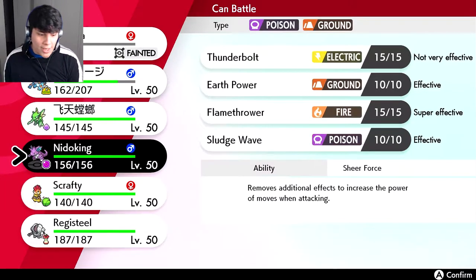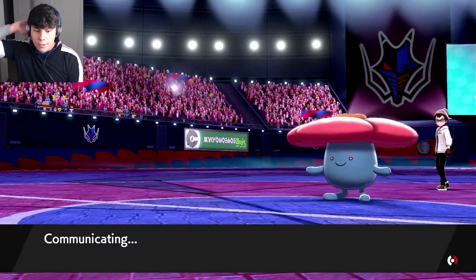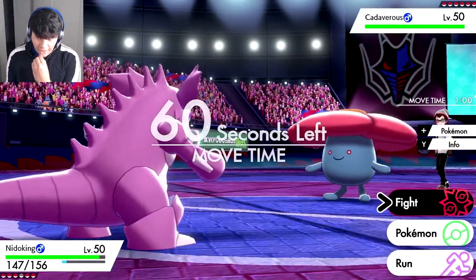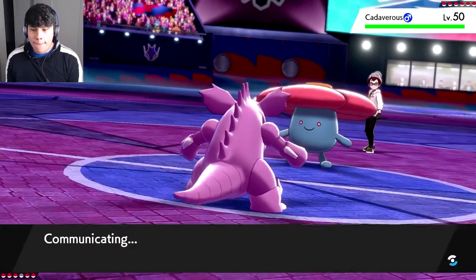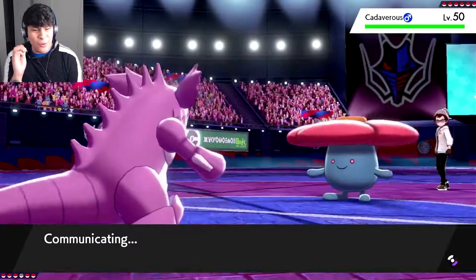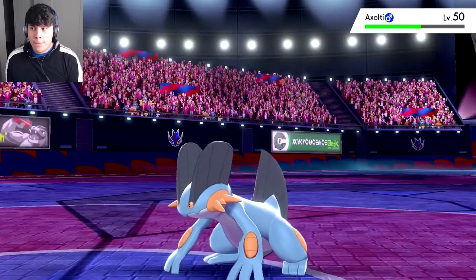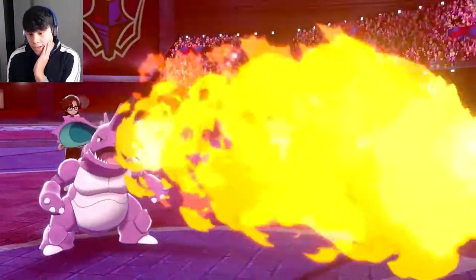I cannot use Scrafty quite yet as much as I would love to. We need Nidoking — Flamethrower, I think that's what we do. I really think Nidoking is going to be a win condition. What are you going to go for? Wild Bloom? Okay, this is the generation one battle. We show him that we have the Flamethrower — goes out into Swampert. Maybe we can turn this around — oh, he resists it, and pretty heavily too.